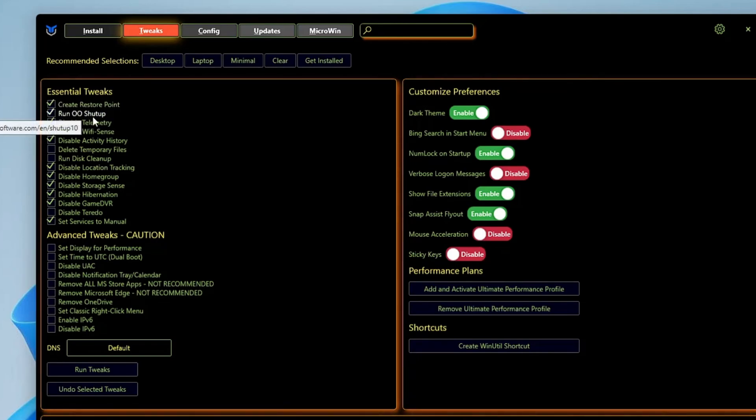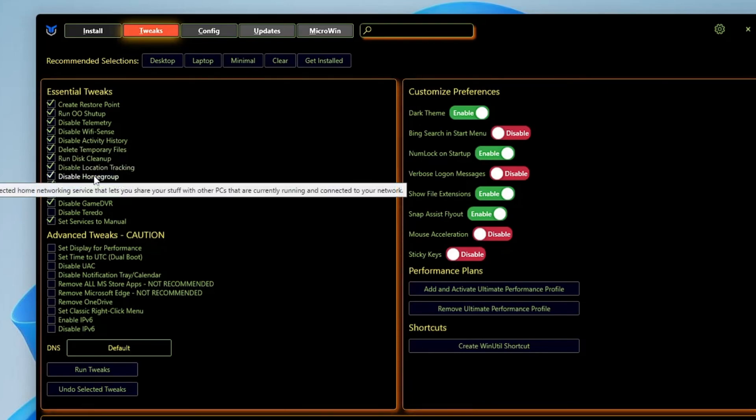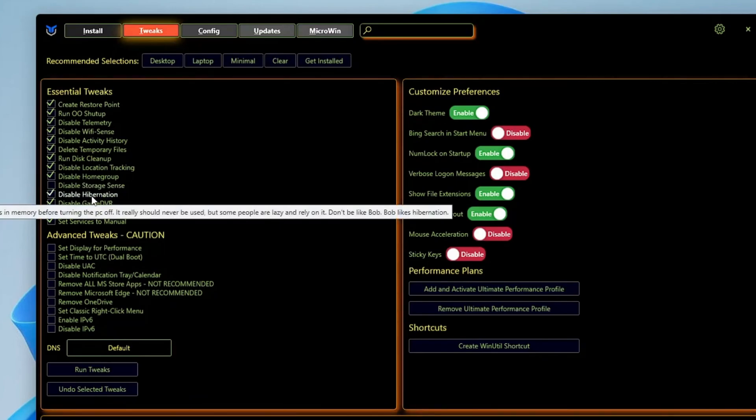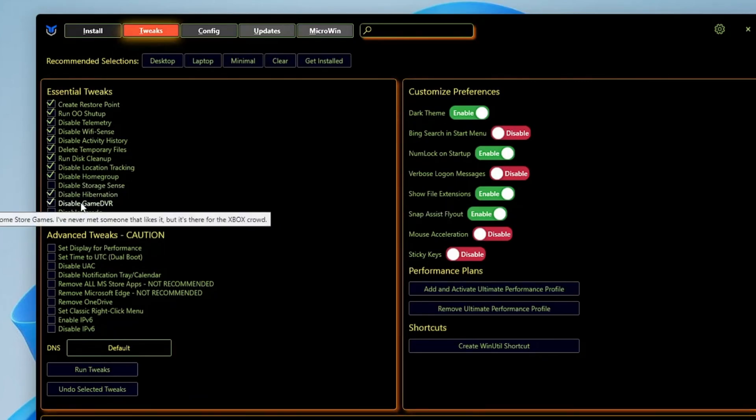Then you have Run Oh Shut Up — give this a check. Disable Telemetry — give this a check. Disable Wi-Fi Sense — you can keep this checked. Activity History — you can disable it. Delete Temporary Files and Run Disk Cleanup — check both these options. Disable Location Tracking — keep this checked. Disable Home Group — keep this checked. Disable Storage Sense — you can uncheck this option. Disable Hibernation — if you want to disable it, then you can. Game DVR — it's really recommended: if you want to enjoy gaming, then disable it. You can keep the other options checked.